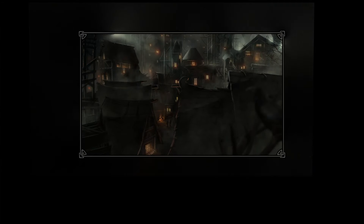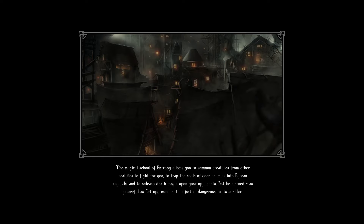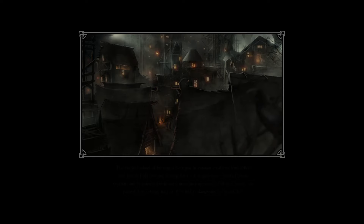The magic school of entropy allows you to summon creatures from other realities to fight for you, to trap the souls of your enemies into pyrion crystals, and to unleash death magic upon your opponents. But be warned — as powerful as entropy may be, it is just as dangerous to its wielder.